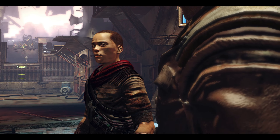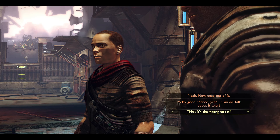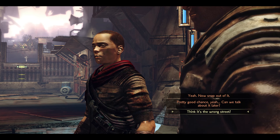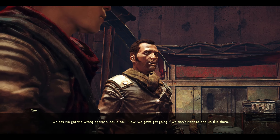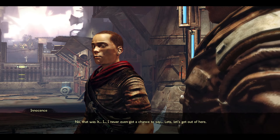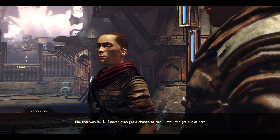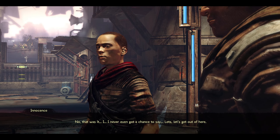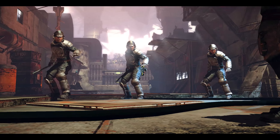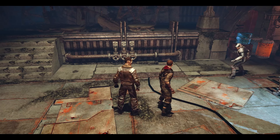Innocence, I'm sorry — I don't know what happened but we gotta go. Pretty obvious we're not safe here, especially if they're watching the house. Roy, my parents are dead, aren't they? Let's try to be nice about it — they are dead. Unless we got the wrong address. We gotta get going if we don't want to end up like them. I never got a chance to say... Let's get out of here.